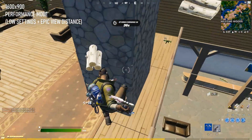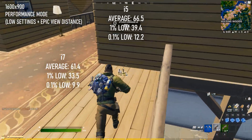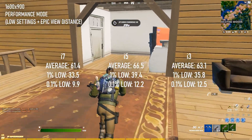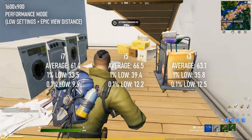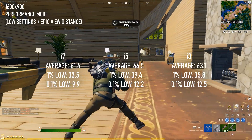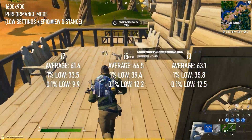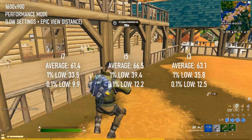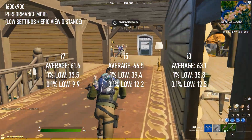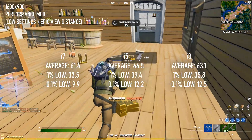I think the 1600x900 scores are going to earn my recommendation for this test. Averages climb to the 60s, again varying very little across i3, i5, and i7 configurations, and 1% lows are pretty serviceable. Like the previous tests at 1080, the 0.1% scores reflect some pretty abysmal frame pacing, though your own experience may differ depending on your RAM speed, your CPU's ability to boost, and whether your server's in a good mood or not.